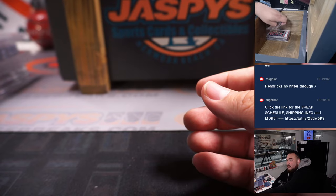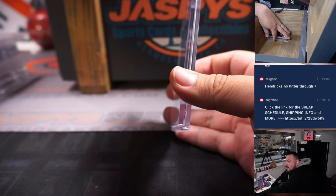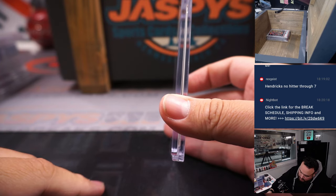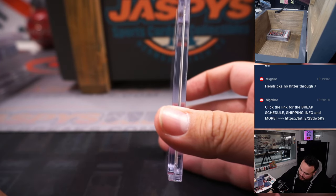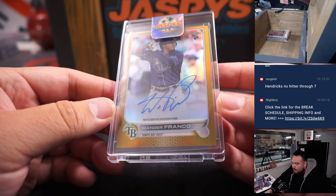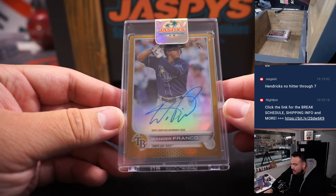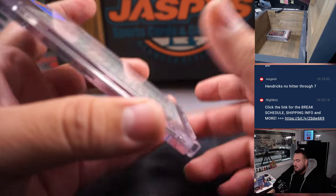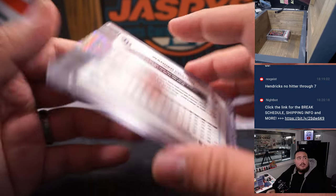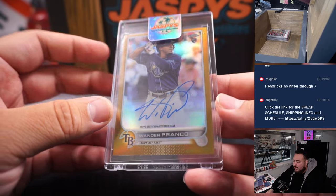I think this is one of the last raw cards — everything else might be graded. This one obviously has potential room to grow. This guy is doing extremely well with Tampa Bay this year. It is a gold Topps Chrome rookie autograph of Wander Franco, numbered 25 out of 50. The autograph looks very solid, definitely can grade a 10, and the centering looks pretty nice. A lot of room to grow if it's gradable — still a solid hit with that Wander Franco.